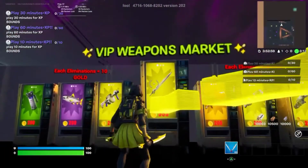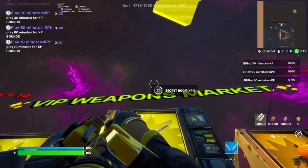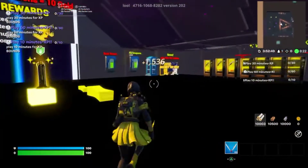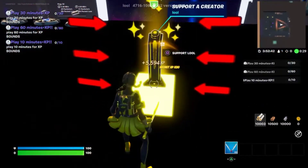First thing you gotta do is go over to a vending machine with the sword in it, and you simply gotta look up. You will see this button where it says 'Secret Room XP' and you will start earning XP at an incredibly fast rate.